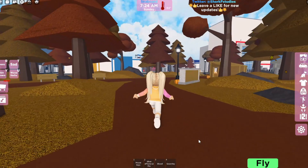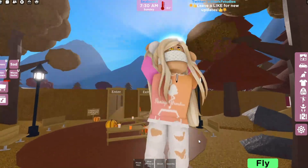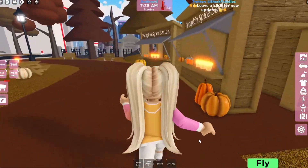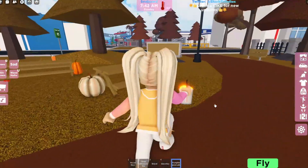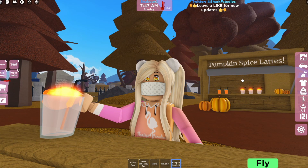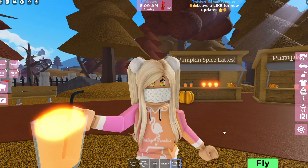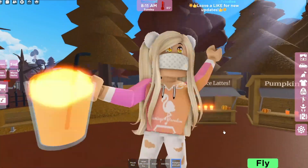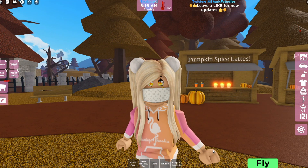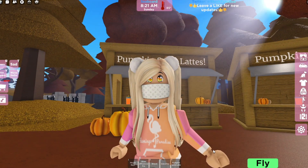I got my badge — whoop whoop! That is the corn maze, and this is the fall update for Seaboard City, which is really cute. What a great way to start off the fall season! I'm going to drink my pumpkin spice latte right now waiting for my friends. I hope you guys enjoyed this video — if you did, please give me a thumbs up. If you're new, hit that subscribe button and ring the bell so you don't miss out on more Seaboard City fun. Until next time, bye!